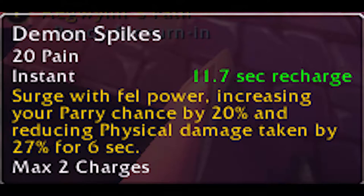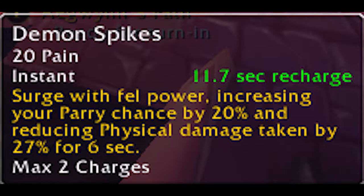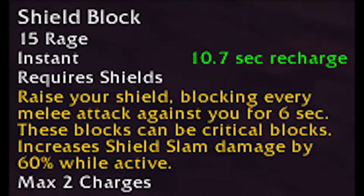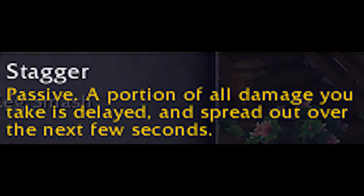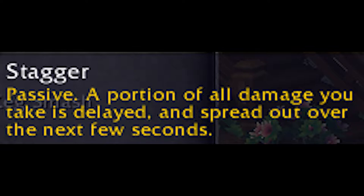The mitigation is different for each class, but they all do essentially the same thing — whether it be a demon hunter's Demon Spikes, which increases their parry chance by 20% and reduces their physical damage taken, or a warrior's Shield Block, which essentially reduces all incoming physical damage by 30%. All tanks have some sort of active mitigation. The only kind of exception is monk tanks, which is more passive and a bit more complex than other tanks.